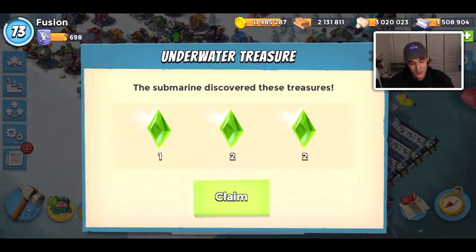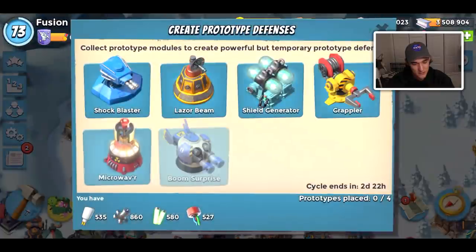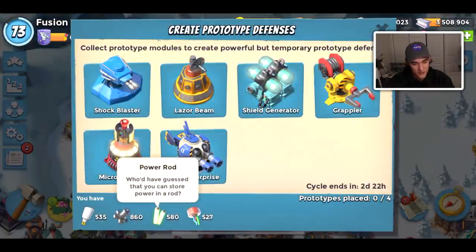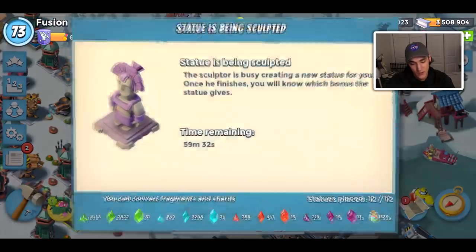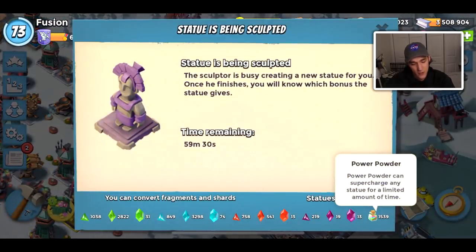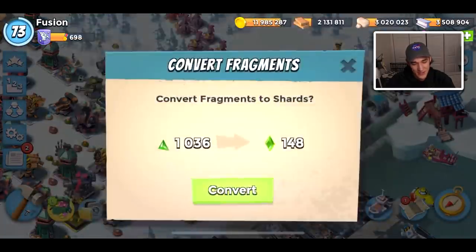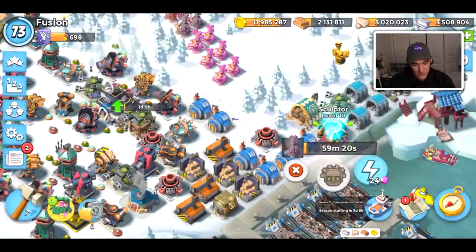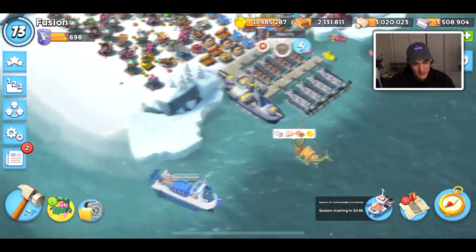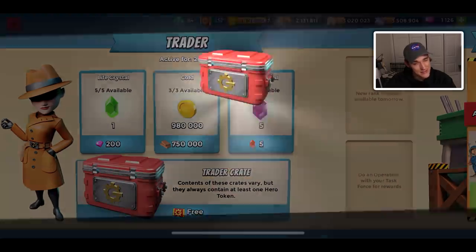Here's where I'm sitting now: I have about 500 of each resource and 800 complex gears — pretty good. I could go on a push if I wanted to; I have enough power powder to last me a while. The only thing is I'd need to get all the ice statues down, and I'd have to clear my map every day, which I don't have the time for right now. But maybe eventually, when things settle down with my job, I'll get back to that grind and push.